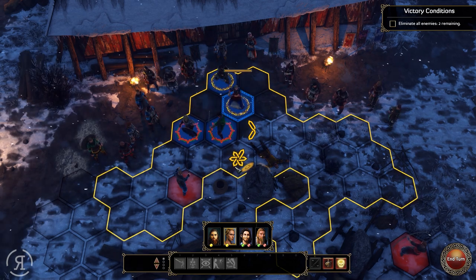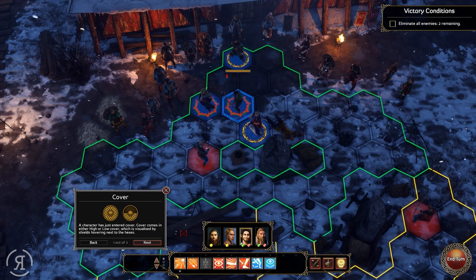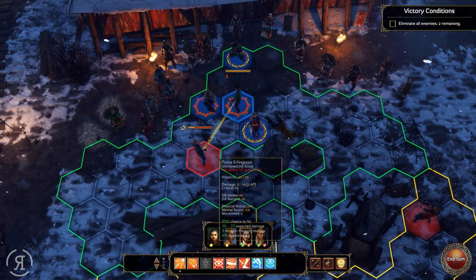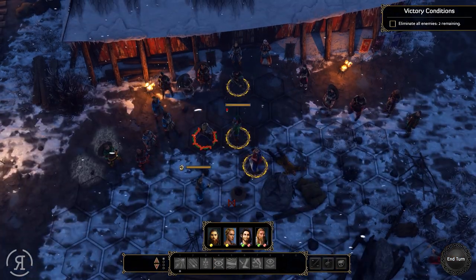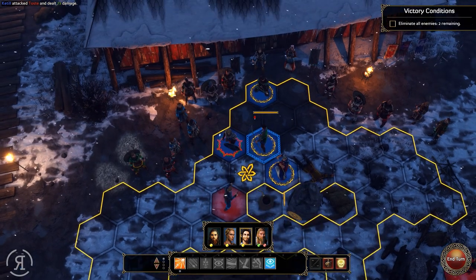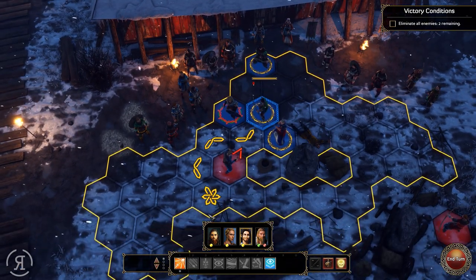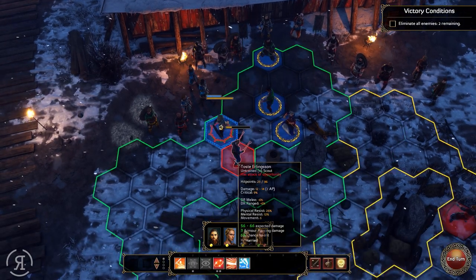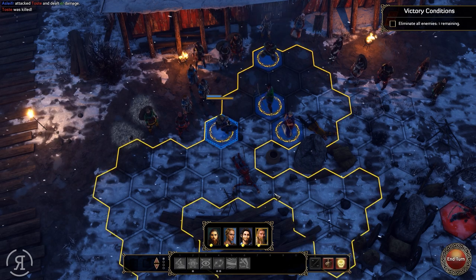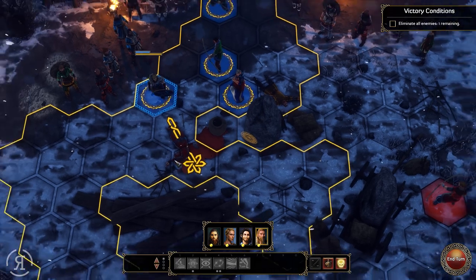I'm going to use Kettle here. Cover is a thing — you can shoot over cover if you want, but I don't see the necessity. Kettle is an absolute beast with his bow. I'd love to see Kettle's stats but it doesn't seem like the game tells me right now. So we just move here and kill him — he got decapitated, his head rolled off and the blood is just pouring.